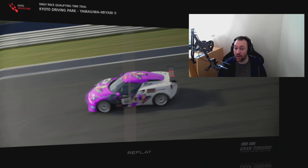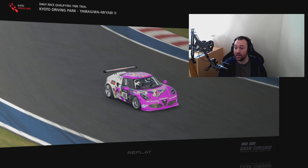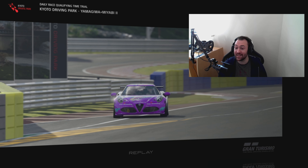It's in the Group 4 cars and the car of choice is the Alfa Romeo 4C. Brake balance is on minus 3, and we're going to get into it and break down what a really fast lap looks like on this track, so let's get into it.